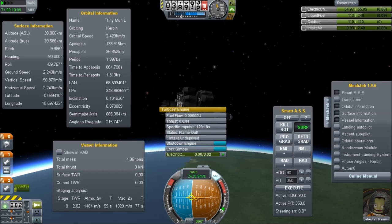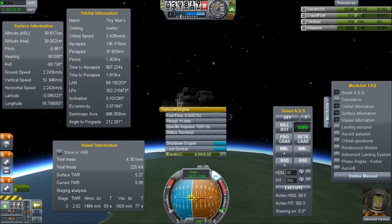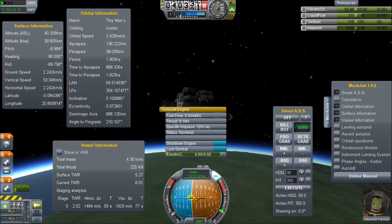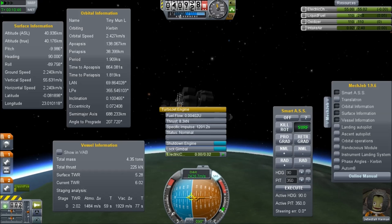I'm using SmartASS on MechJeb to hold orientation just so you can see my angles. The surface information is very useful for seeing vertical speed, and the orbital information is similarly useful for tracking orbital data. I'm not really flying this — it's more an illustration. I wouldn't really put this in a hall of fame of my greatest flights by any means, but I do think it's amusing that this can work like this.